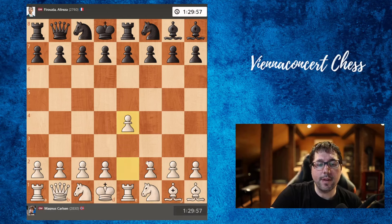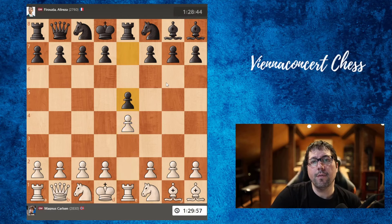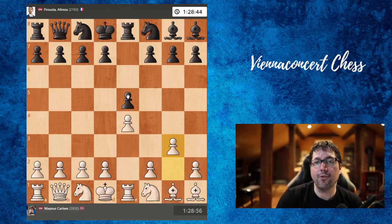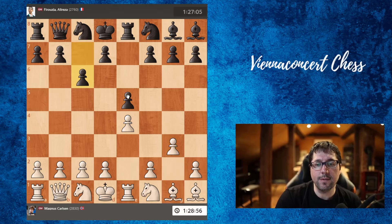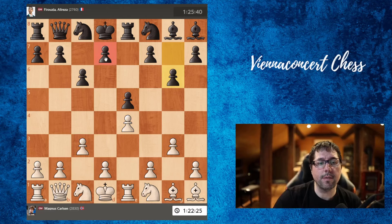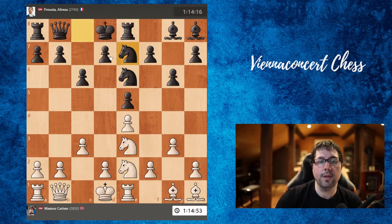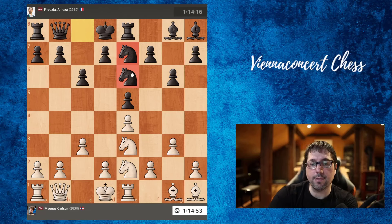Carson played e4 — because the rook is behind the pawn, we have to push e4. Firuja mirrors his moves by playing e5. We have g3, c6, c3, g6 — a similar, symmetrical position. Knight goes to e3, Firuja does the same, knight e2, knight to e7. So Firuja is only repeating Carson's moves.